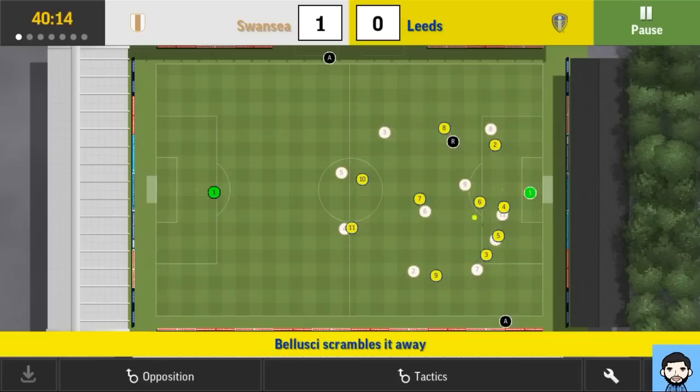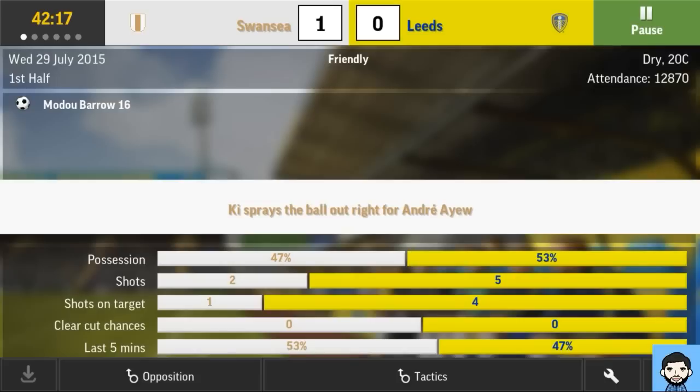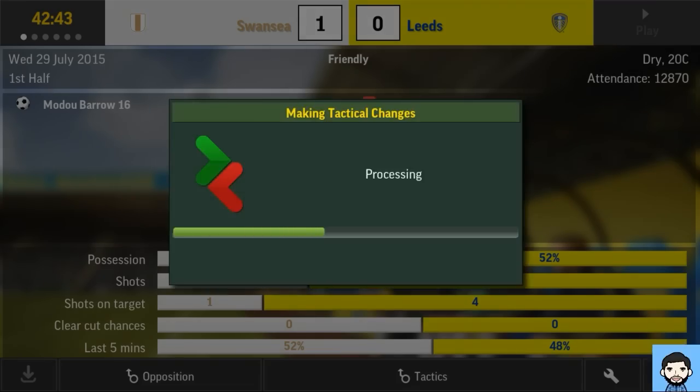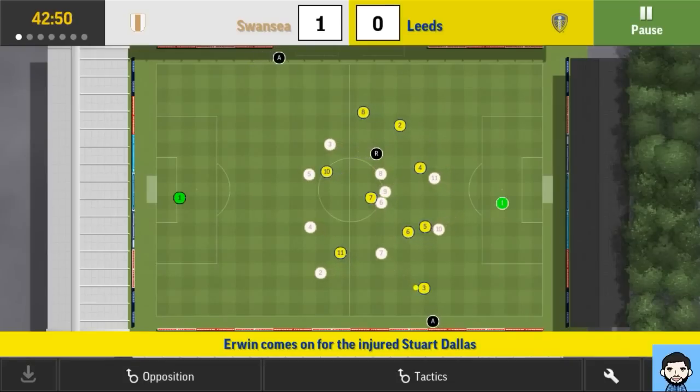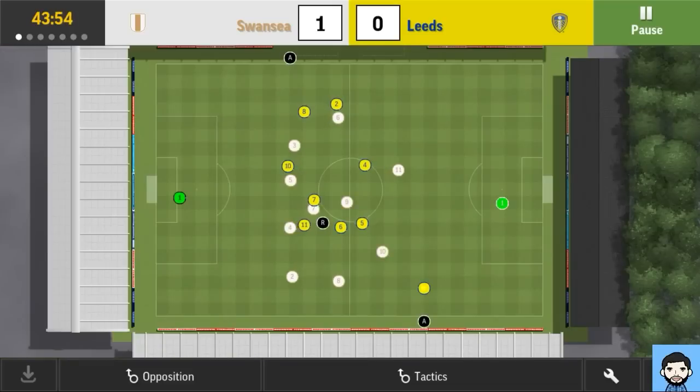I don't think this formation is going to cut it, although Swansea have a very decent team. I'm dominating possession and dominating shots — got around four shots on target. There's an injury so I need to make a change. I'll bring on Erwin. The substitution was noticeably quicker than last year — last year it took so long during substitutions, so it's nice to see they've addressed that issue and made it a lot faster. Approaching half time now.